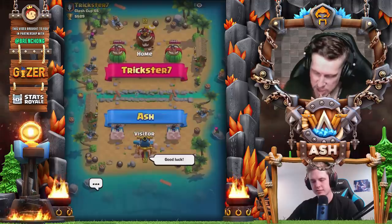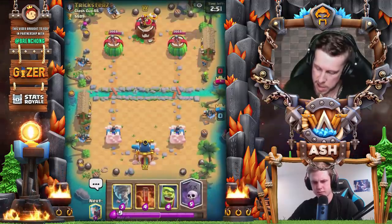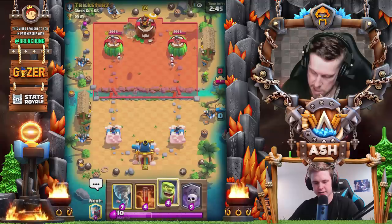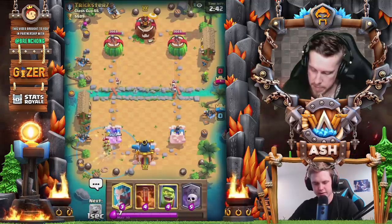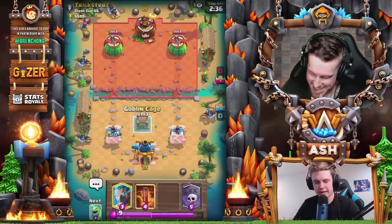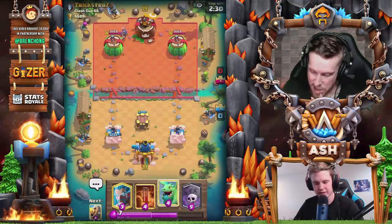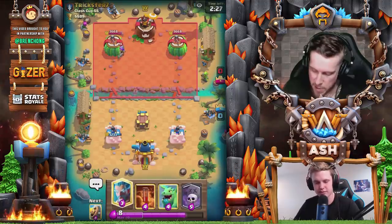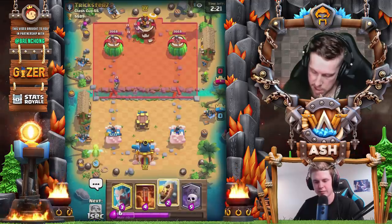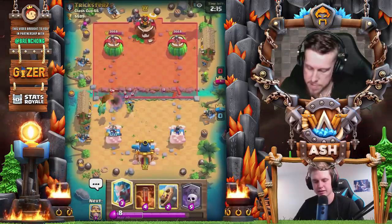Okay, here I go — Trickster Seven is the opponent. We have tornado, poison, goblin cage, and graveyard as our starting hand. Just chill — you don't really have the best counter but you'll have to work with something. In that situation there are some tornado placements, but you can activate king tower by placing it on that little rock next to your king tower, kind of on that carpet area.